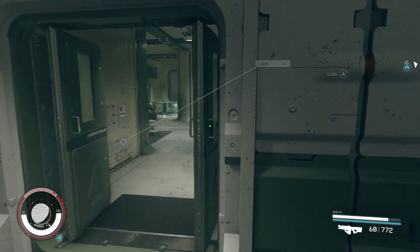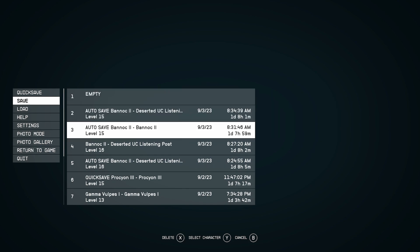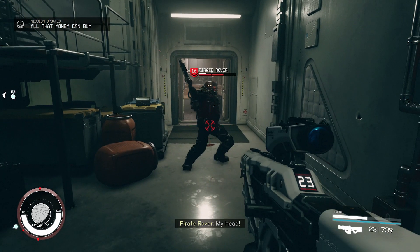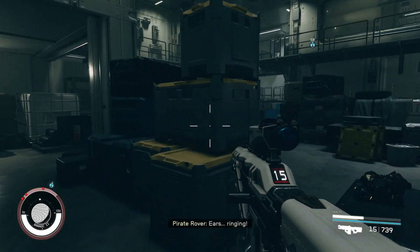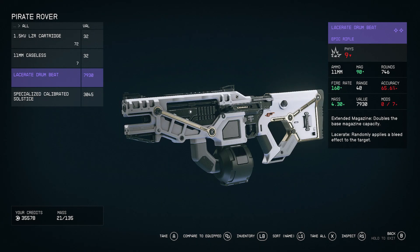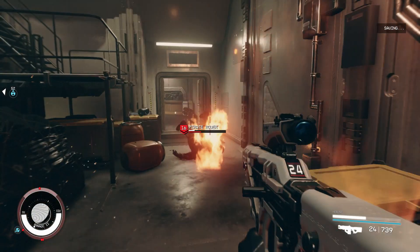Now what you want to do is be on the lookout for legendary enemies. Legendary enemies will have a bar underneath their level, as you can see here — I got two within this one area. Before you kill the legendary enemies, you want to make sure you save first, because you typically find better loot on these enemies. If you don't find a legendary item on them, just load your save and kill them again, rinsing and repeating until you do get a legendary item.